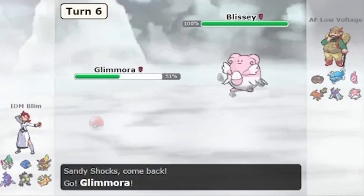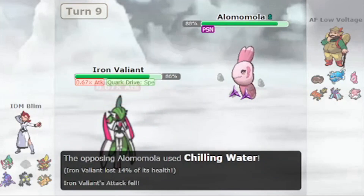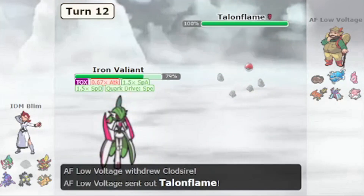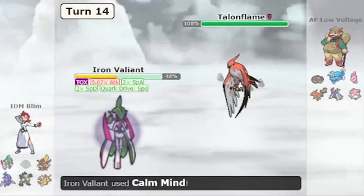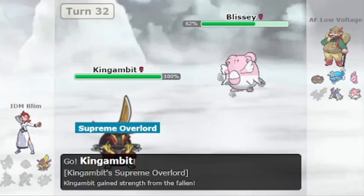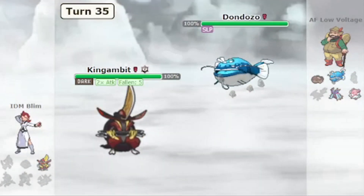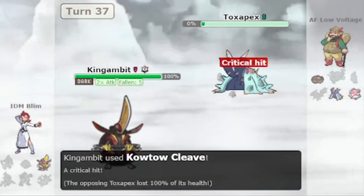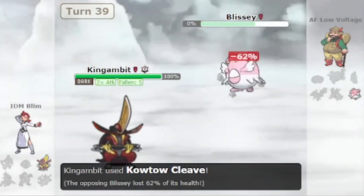Glimmora is accompanied by a Booster Energy Iron Valiant, which is a pinch hitter. Its main job is to take a mon or two down, throw some heavy hits, chip mons down, and faint. You might notice that two members of this core's job is to hit and faint, and getting mons fainted out is generally not a good sign. However, it serves a greater cause, because the third member of this core is King's Gambit, which has the ability Supreme Overlord — the more your Pokémon faint, the stronger it gets. Glimmora and Iron Valiant doing damage and fainting mid-game makes King's Gambit very strong. With STAB Sucker Punch and a base 135 Attack, King's Gambit is most likely going to clean up late game with a massive boost. This is why this core is so easy to use and so effective.